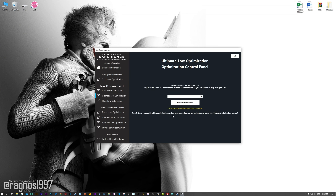When the optimization control panel loads, simply select the method of optimization and resolution you would like to run your game on. This is something you will need to experiment with on your own, in order to see what works best for your system. Once you decide which optimization method and resolution you are going to use, press the execute optimization button and then start your game.